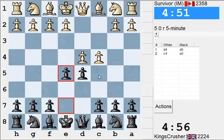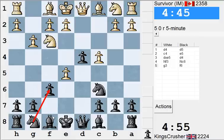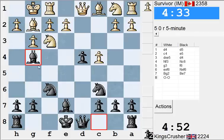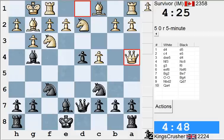He's been taking his time here. Considering the queenside — is it too dangerous? Very quick b4, b5. I'll go for it.